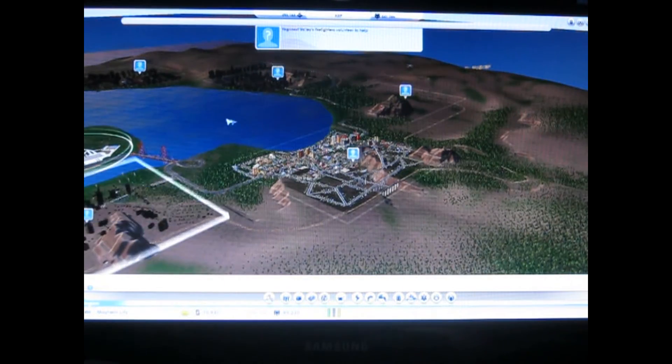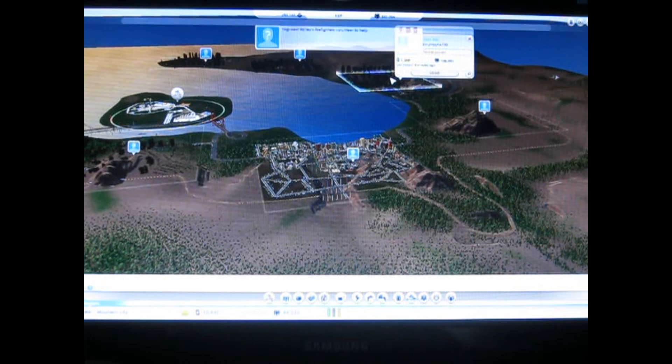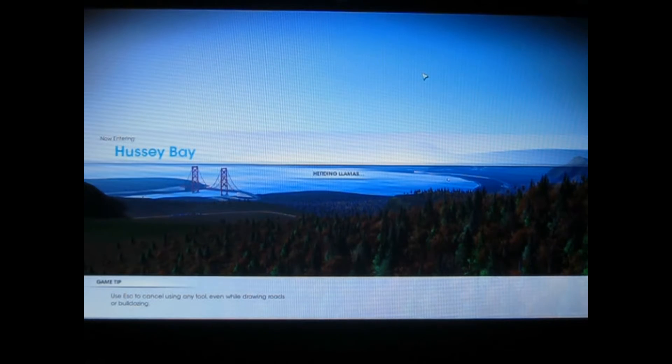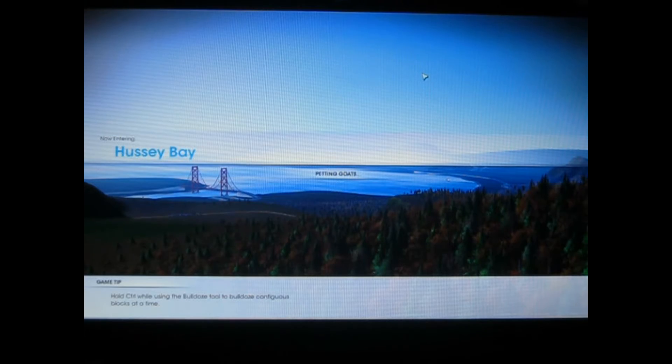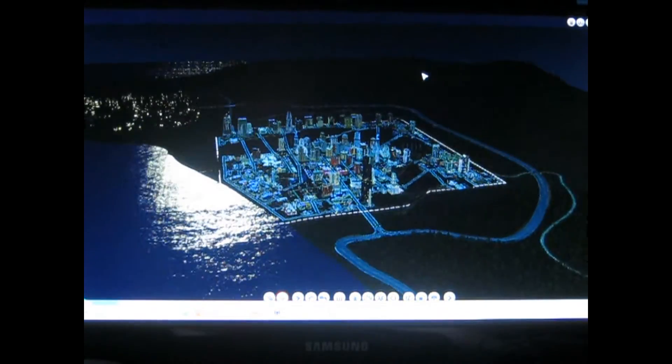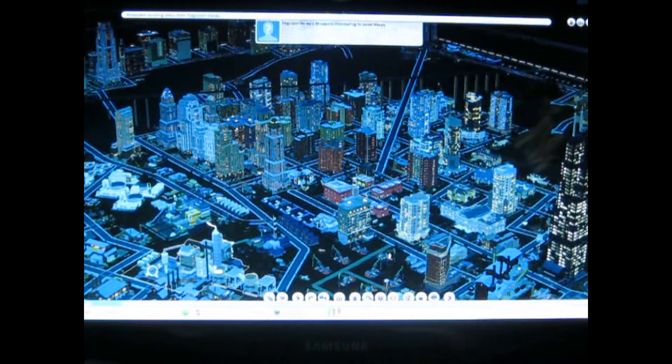Anyway, time's going quick. Hushy Bay — this is the one with an oil plant, coal plant, and oil plant, and I actually managed to get a lot of money from it. As you can see, I'm in debt.